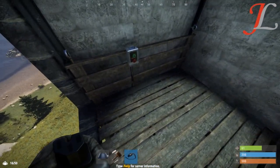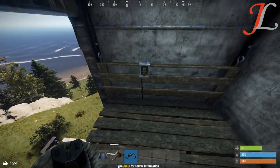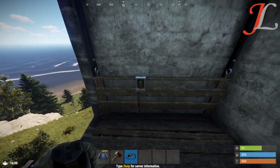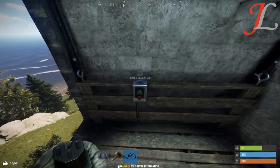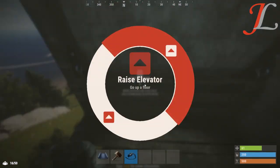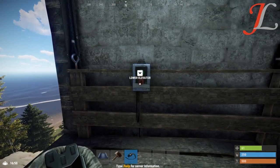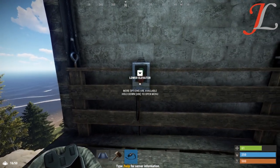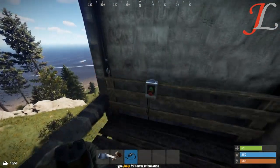To use the elevator, you can press once on 'lower' to go down one floor, or 'up' to raise one floor. If you hold E on the 'raise elevator,' you can go up one floor or all the way to the top floor. Similarly, if you hold E on 'lower elevator,' you can go all the way down without stopping.